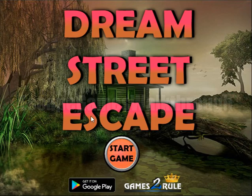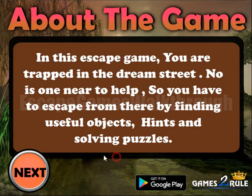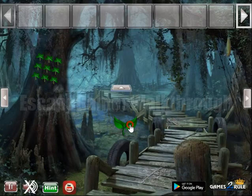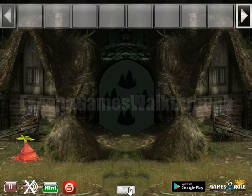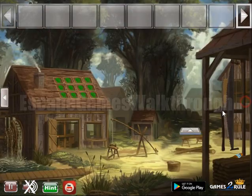We are playing Dream Street Escape by Gamestero. Let's start. Here's a sprout that needs watering, then another root and nothing to do here. So go in to the right.